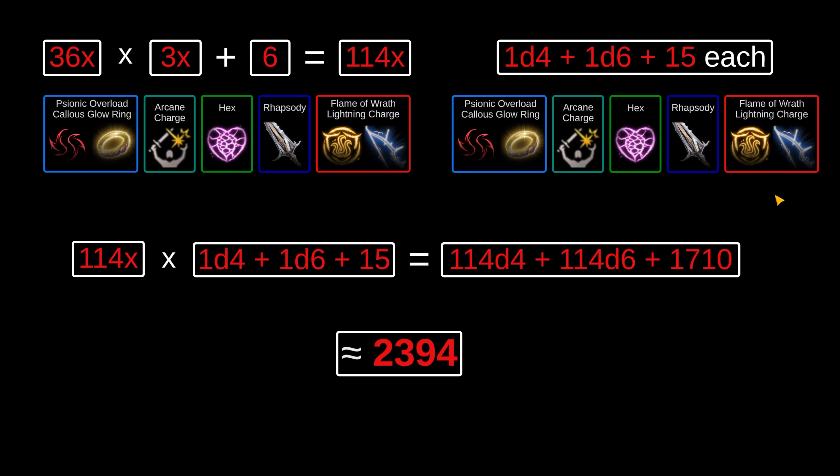Putting it all together: this combination gives 6 casts of level 5 Scorching Ray, each being 6 attacks, for 36 attacks in one round. We get 3 sources per attack — one from the Ray, one from Crater Flesh Gloves, one from Folara Louvre — plus 6 more from reverberation proccing once per cast, totaling 114 sources per round. Adding up all generic damage riders: 1d4 from Psionic Overload, 1d6 from Hex, plus 9 from Arcane Charge, the Ring, and Rhapsody, plus 1 from a Lightning Charge via the bow, plus 5 from Flame of Wrath — which is a generic damage rider — gives 114d4 plus 114d6 plus 1710 flat damage, averaging to 2,394 damage.